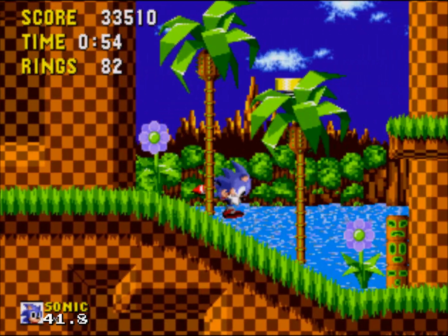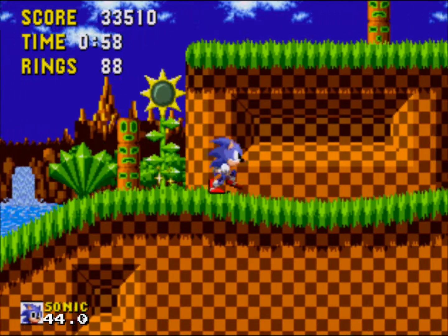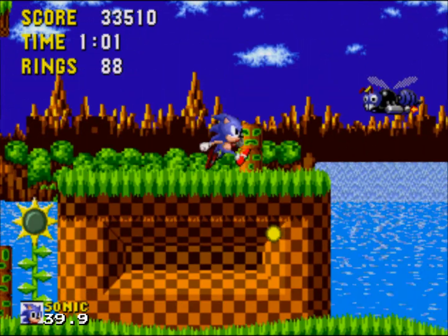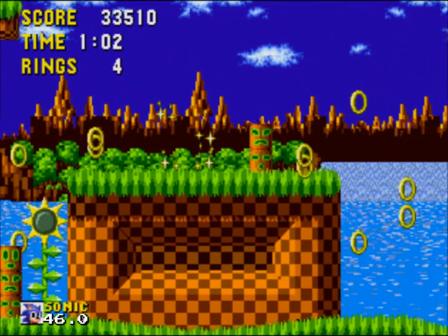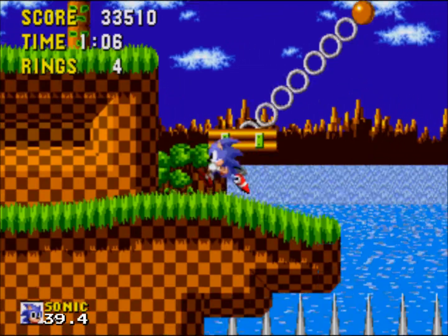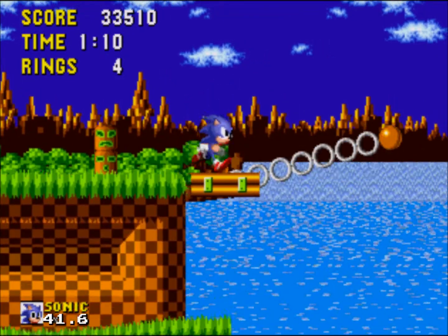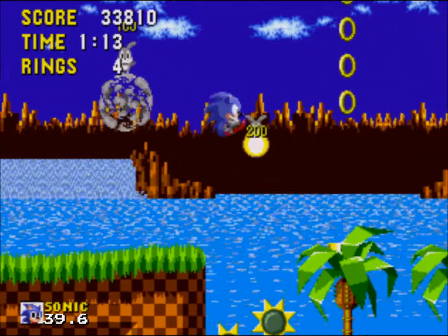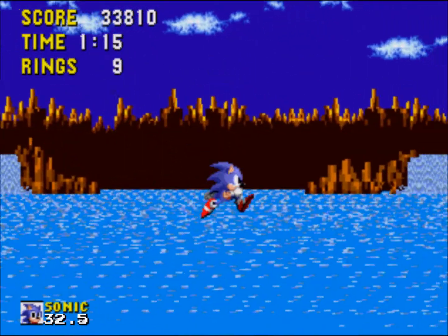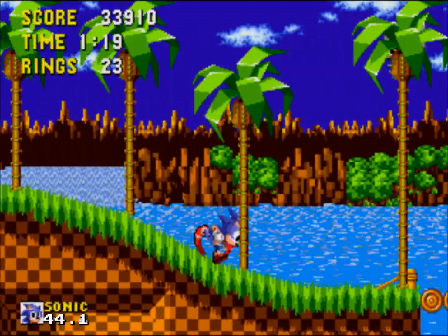I'm not quite sure what those numbers are at the bottom left of the screen. My life count is constantly changing! I just got the simulator so I'm still trying to configure some things — controls and such. I could have gotten invincibility for this too, oh well.